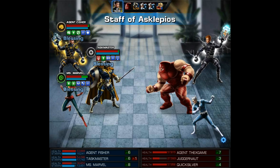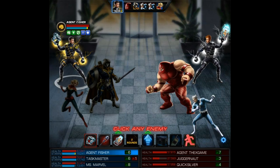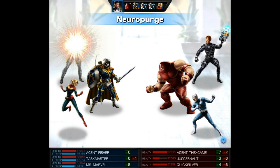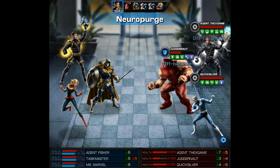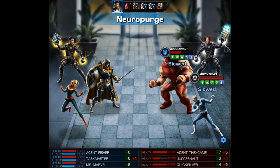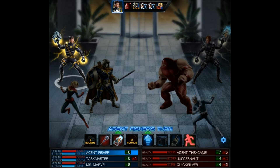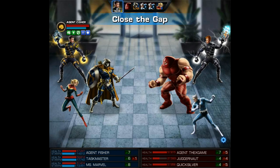Next I'm going to use the Neuro Purge, which is pretty decent because it sets up the Hand of Apocalypse. That and the fact that I wanted to get my Gold's worth out of it are the reasons why I equipped it for this setup. This video is late coming out so this was before it was a Psychic effect — now it doesn't affect Juggernaut, which is kind of annoying.